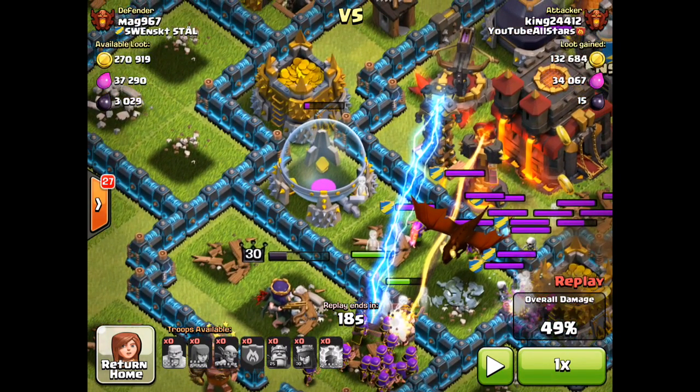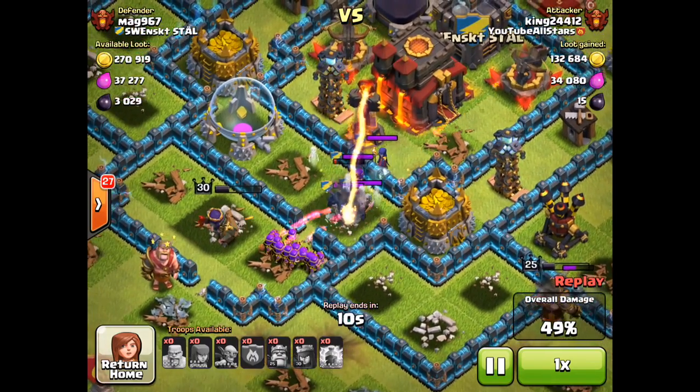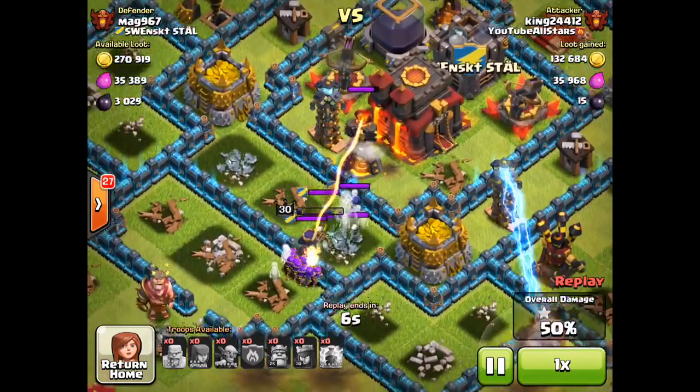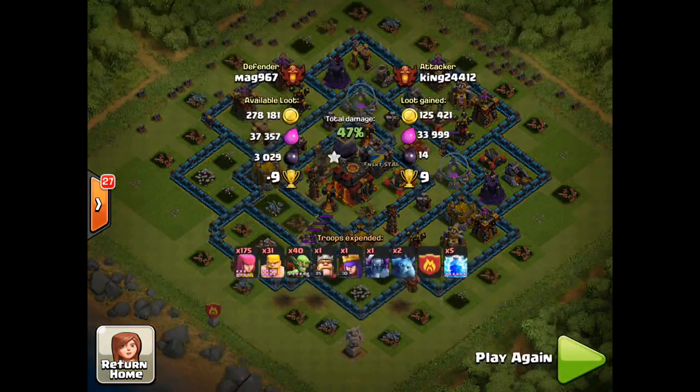Freezing right here — look at that max level Tesla and the single-target inferno. The elixir storage barely has any health left. My queen is focused on it, but she turns away at the last second. We're at 49% — she turned away from an almost-dead elixir storage, then turns back at the last second to shoot it. I don't know what was going on with the AI, but I'm super happy she turned around, because that witch would have ruined this attack otherwise.